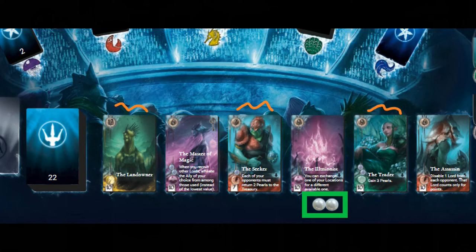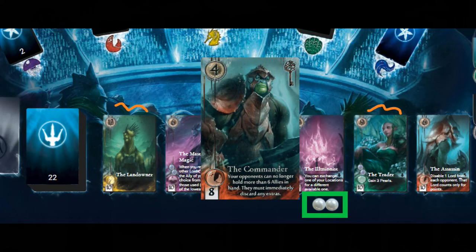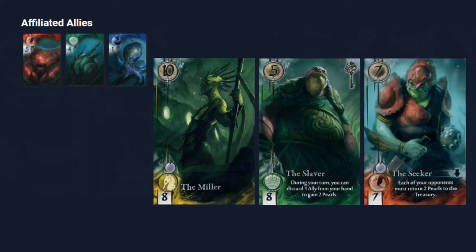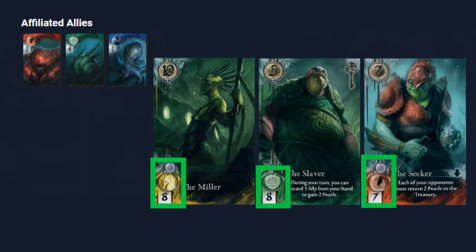The only downside to amassing a giant collection of allies is the commander showing up, which we'll talk about shortly. If the commander is already gone, collect away. Be aware of how many lords and allies your opponents have and don't collect too many that you won't be able to use them all — it's a fine balance that can only come with experience. Affiliation is where a lot of handy points come from; aim to score at least 15 points from it every game. As a general rule, high numbers and low numbers do not mix. Use high numbers together to ensure strong affiliations and use low numbers together to utilize their buying power.